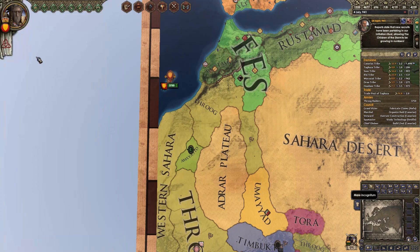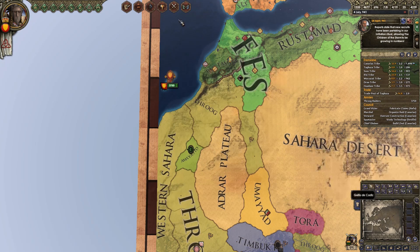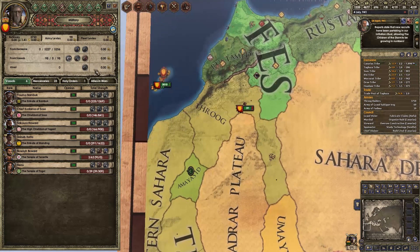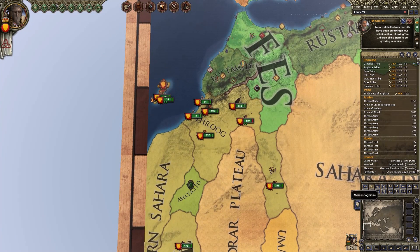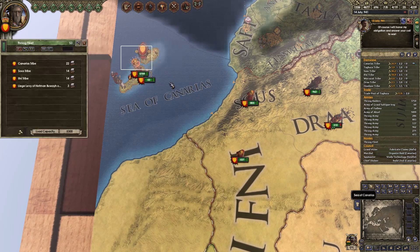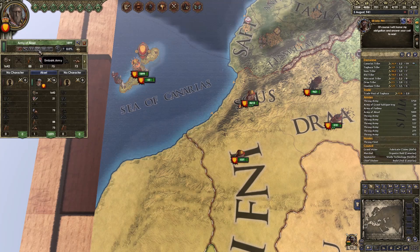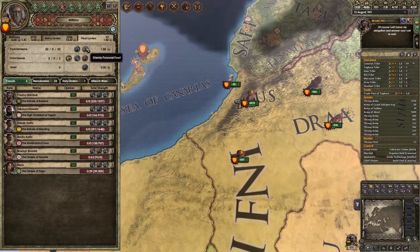We want to win this holy war, naturally. It's a great holy war, so we personally want to win it. People are probably going to offer to join — I might even say no, because only I want to win it, and I think we've got more than enough troops. Raise the fleets — we don't have enough fleets. Get on the boats, drop them off, go back for the other guys, pick them up and drop them off again. Classic — all the fun and games with Holy Fury.